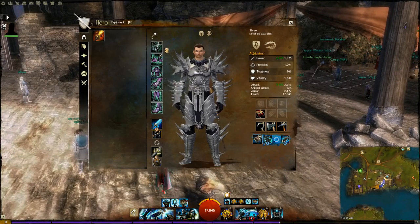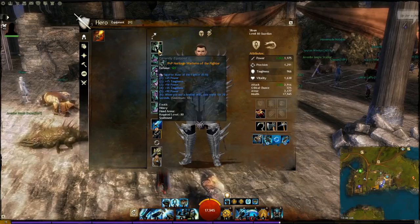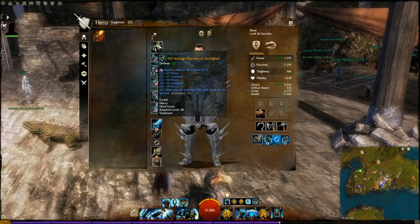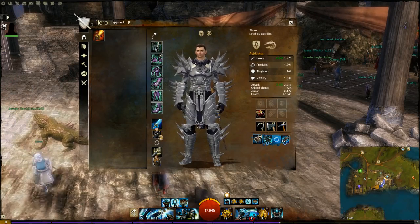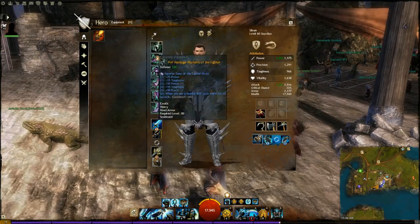There was a recent nerf to stacking burning duration, so now I use Runes of the Fighter instead of Runes of the Elementalist, which don't work anymore since they don't stack with Zeal and the Smouldering. So Runes of the Fighter on your armour.